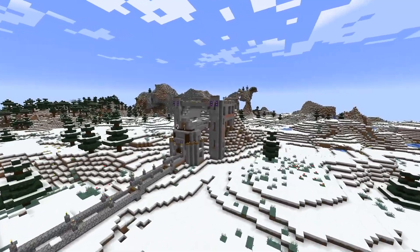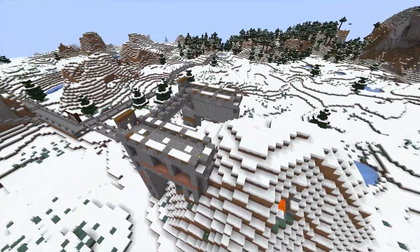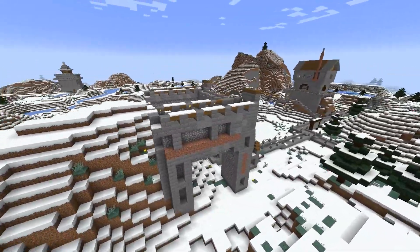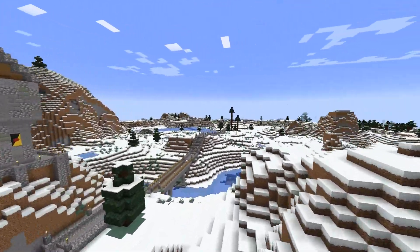Nearby we have a zombie XP spawn farm right here. The inside isn't much to look at, but I do like the way the outside came out — it's more of a gothic cathedral type look with all the stone and the buttresses. I'm very happy with the way that one came out.